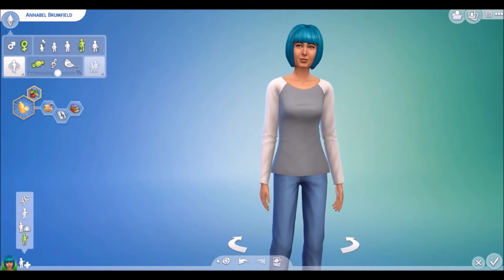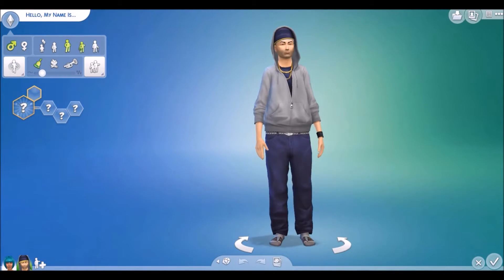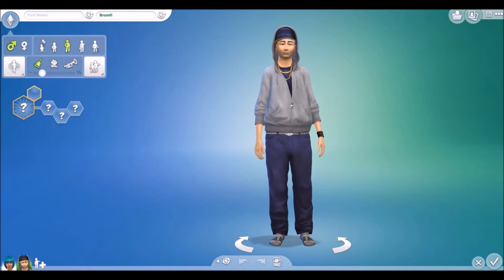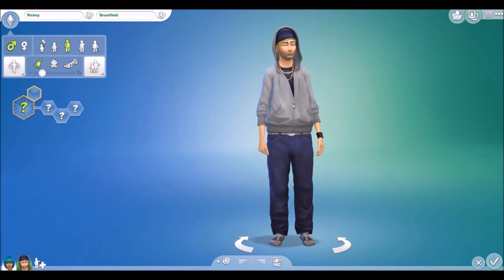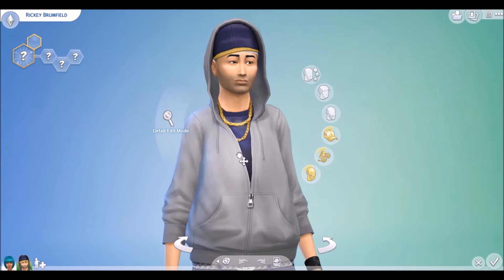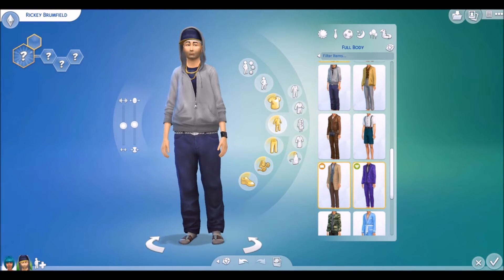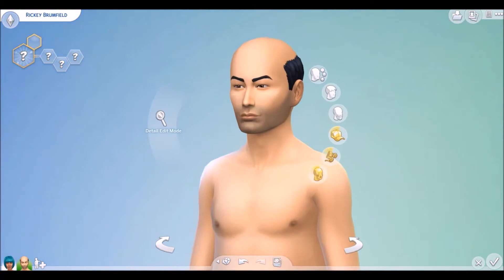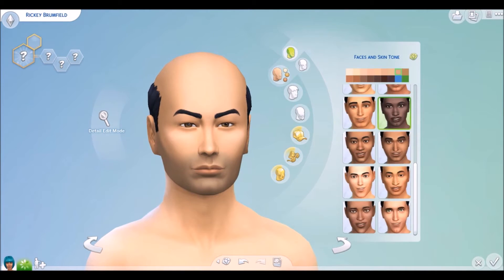Now we're gonna create the dad, so let's add a new Sim. I believe they have to have the same last name since they're gonna be married, so Brumfield — I don't know if I'm spelling this right — Brumfield, yes. And then the first name: Ricky Brumfield. I'm actually gonna take off his clothes because I can't work with him when he has all this on. Now we're just gonna randomize his face a couple times.